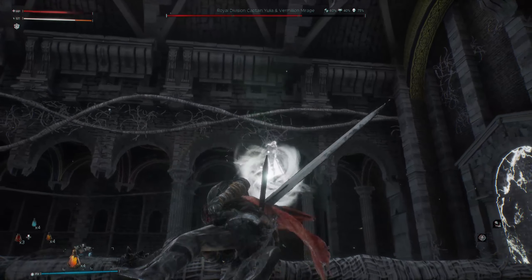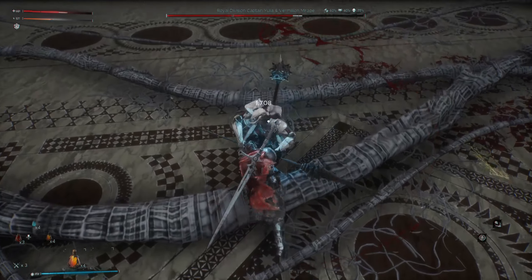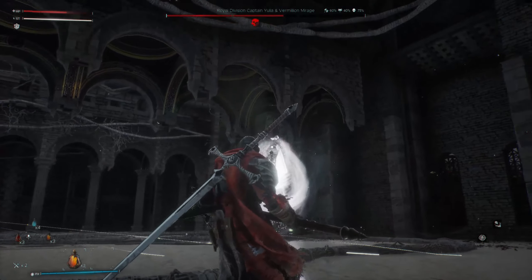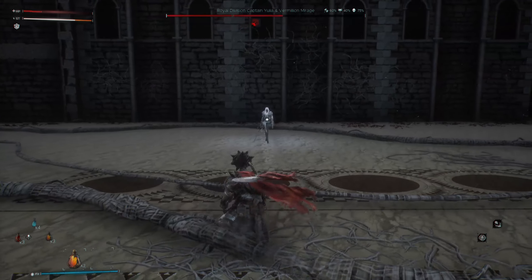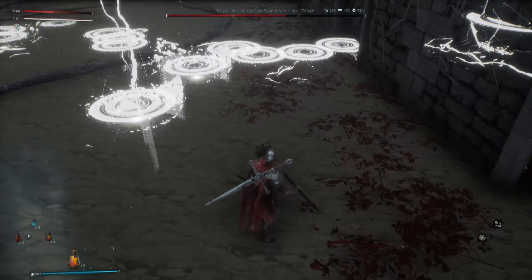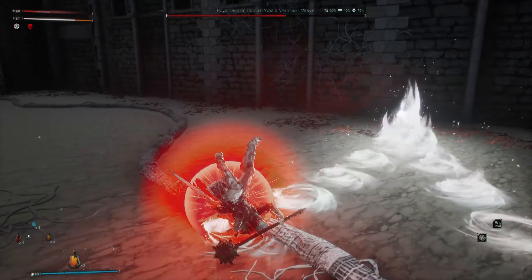This attack by Yulia sometimes sends a single file of projectiles forward, but sometimes she's gonna do exactly the same animation and then shoot two instead of one — and you're probably gonna get caught by it. I'm not sure if this is intended because it's exactly the same animation, but it just does different things sometimes.